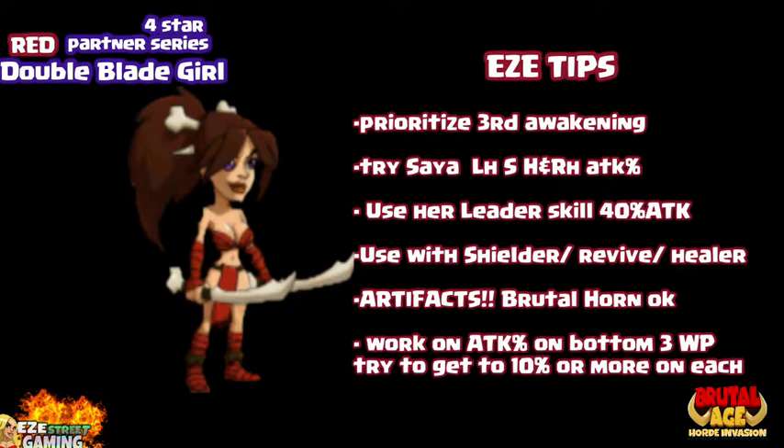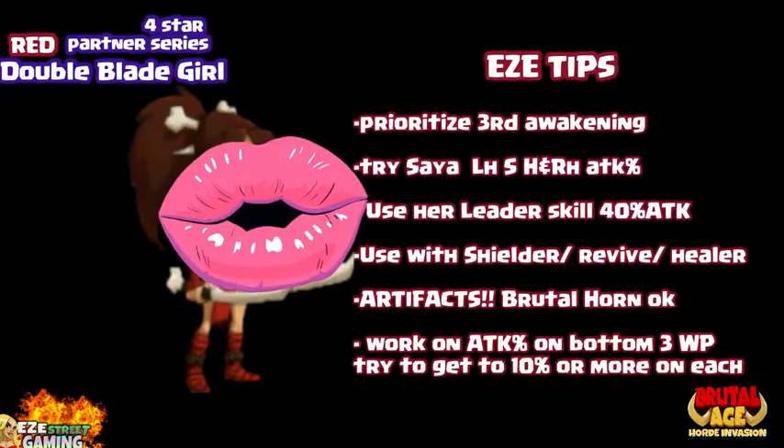Work on attack percentage on the bottom three war patterns — try to get at least 10% attack percentage on each of the bottom three. That's going to mean you'll probably need to get a blue or better to start off with, with attack percentage already there, so you get a couple of extra upgrades on it. It will take a little luck too. Good partner — probably replace her with a better 5-star once you get into that part of the game, but great partner to start off with. You'll enjoy using her.